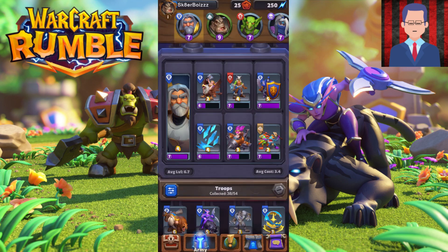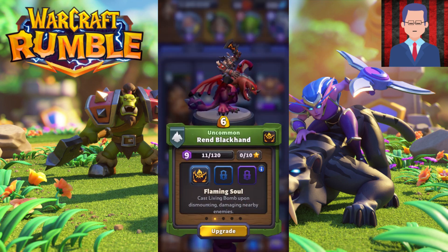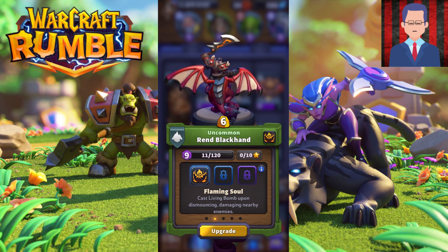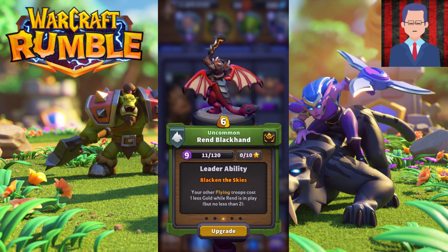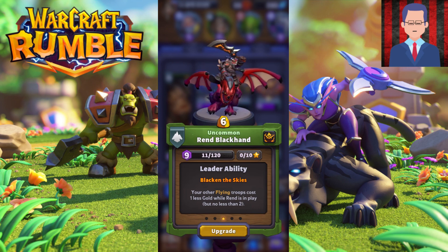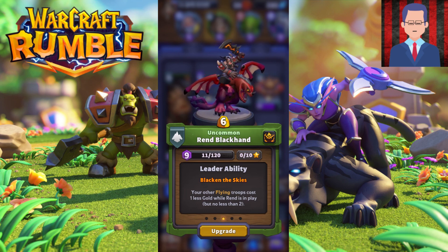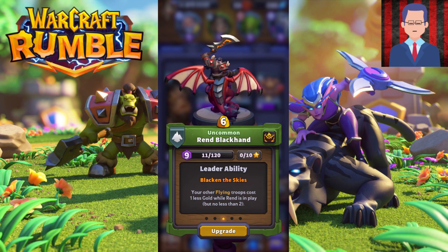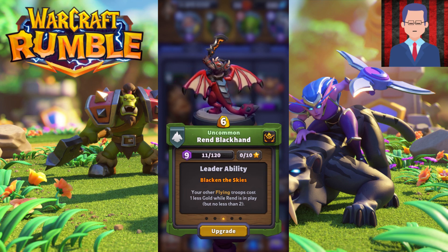The second one I would recommend is my personal favorite, Rend Blackhand. If you love flying troops, this hero is going to yield a lot of value, because whenever you play other flying troops, they cost one less gold. Think of gold like elixir in Clash Royale — you pay the cost to play your units. So if you have a lot of troops that cost 3, they'll cost less, and you can swarm your opponents really fast.